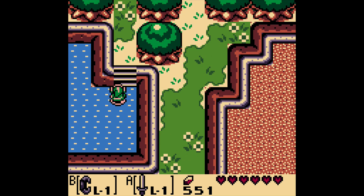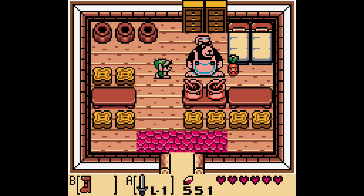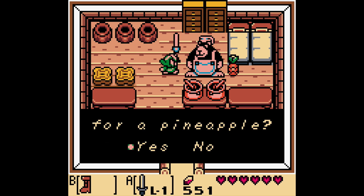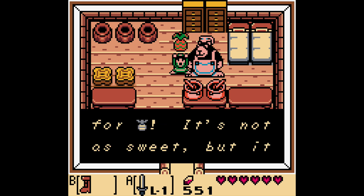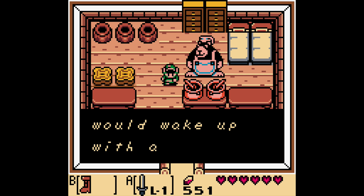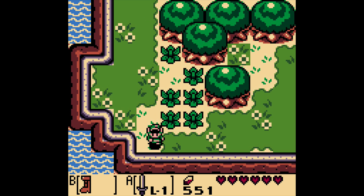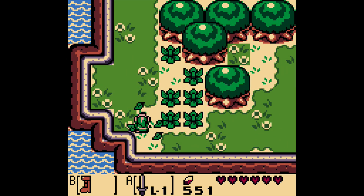Let's get my Pegasus Boots out so I can go faster. I believe if we go in here — remember how we got that honeycomb earlier? Now if you come in here with the honeycomb, he's got a little thing next to him. They're a very delicacy! And for doing that, we get a pineapple. He's now thinking of Marin. There is a cave up there but I can't do anything with it just yet.